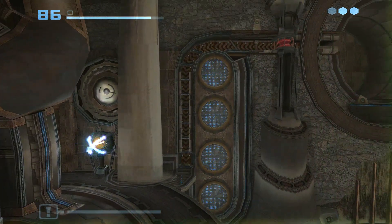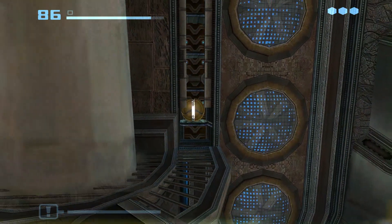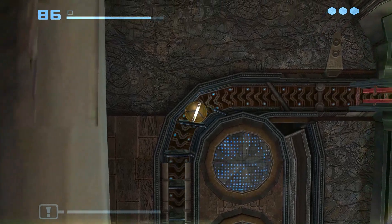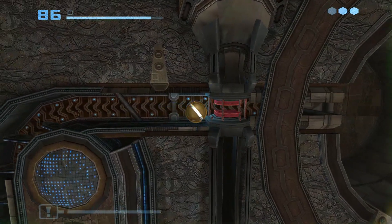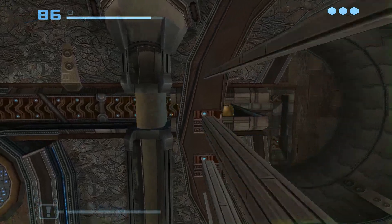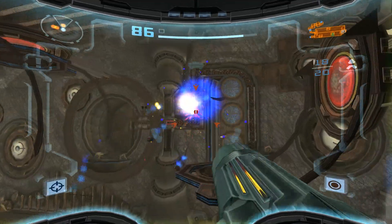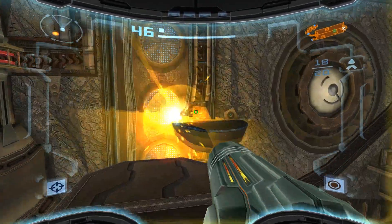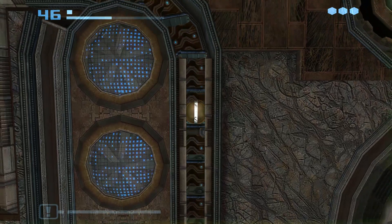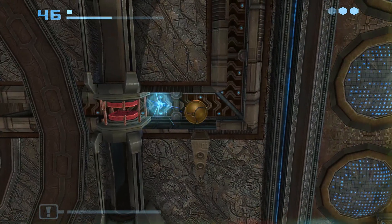We're going to Dark Aether soon, and the atmosphere is toxic there. So now I have a little Morph Ball event — we're basically aligning these solar lenses. That light blue energy pickup is a new addition. It gives you 50 energy. So the purple is 10, the red is 20, light blue is 50, and then yellow is 100.